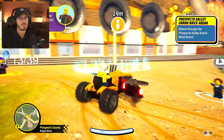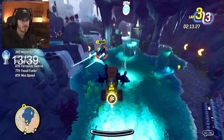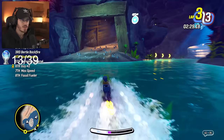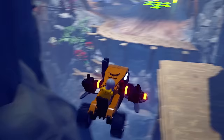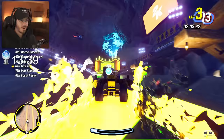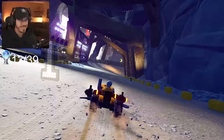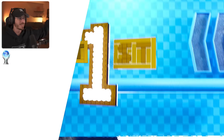A few hours go by and we finally collected enough checkered flags to go to the Prospecto Valley Grand Bricks Arena, and I can't even lie, I don't know how we won this one — we just got extremely lucky at the end. We can break them. A shark! Hopefully this is a shortcut. I was off the map and I bounced back somehow. That entire race was so stressful, but we just picked up another trophy.